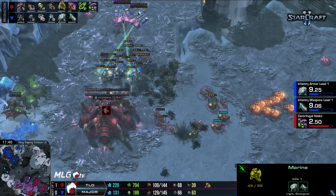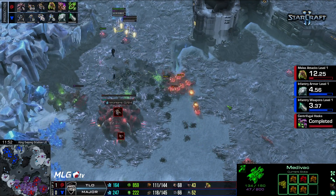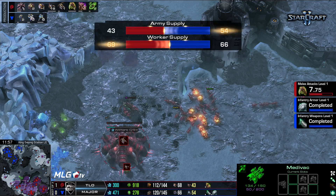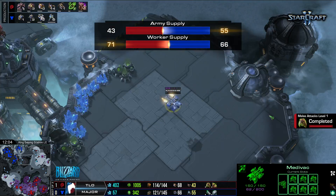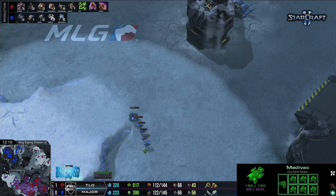Those Marines are strong and this hatchery is going to finish — but it might be taken down. Here come the Banelings from TLO, barely getting them picked off. Took down about three or four Marines. The hatchery stays alive just barely. But Major knows how low that hatchery is — he will be back. Lucky number 42 HP on that hatch, still barely standing.